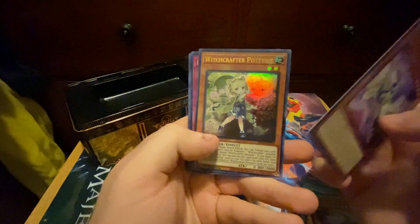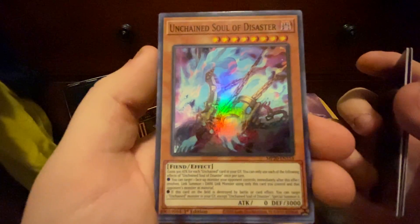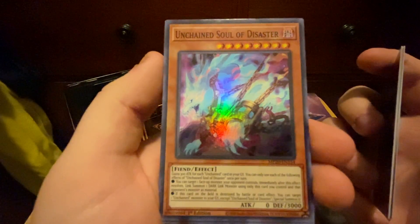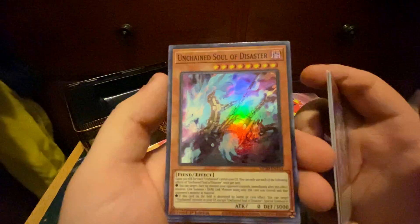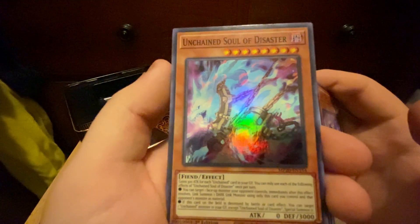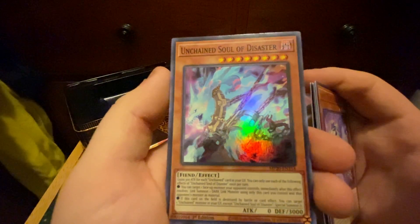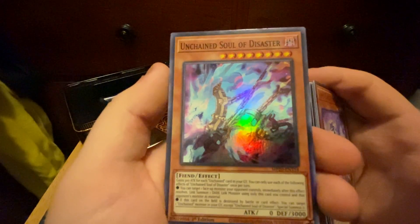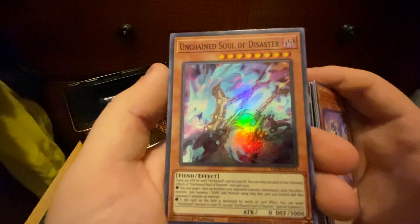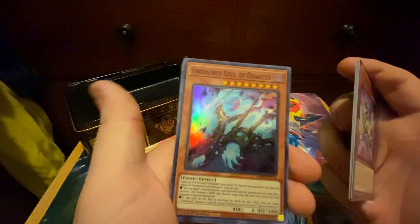So overall, not too bad. We didn't get the best pulls but we also didn't get the worst, so I can't possibly complain. We got a Witchcrafter card — pretty cool. Guard Dragon Elpy is a nice one. Let's read Unchained Soul of Disaster together: gains attack for each Unchained card in your Graveyard — gains 300 attack for each Unchained in your Graveyard. You can only use each of the following effects once per turn: you can target one face-up monster your opponent controls, and immediately after this effect resolves, Link Summon a Dark Link Monster using only this card and the opponent's monster as material. And if this card on the field is destroyed by battle or card effect, you can target one Unchained monster in your Graveyard and Special Summon it. It's a little weird — it's a two-tribute monster, so I'm not sold on it, but it's Unchained so it's kind of cool.